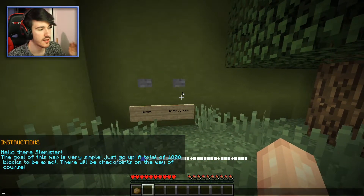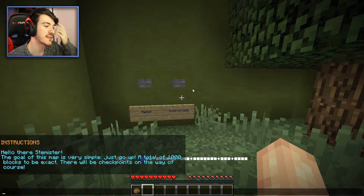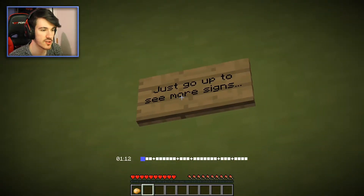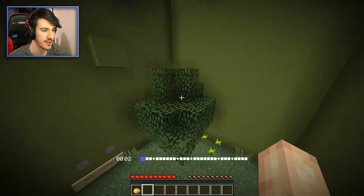We have instructions. It says: hello there, the goal of this map is very simple - just go up. A total of 1,000 blocks to be exact. There will be checkpoints on the way. That's a lot of blocks - 1,000. Let's reset, and it says just go up to see more signs. Reset the time, and here we go.